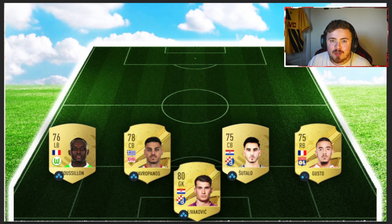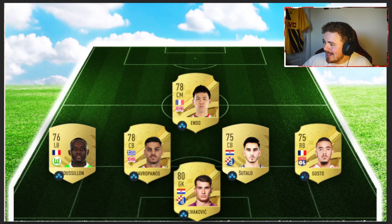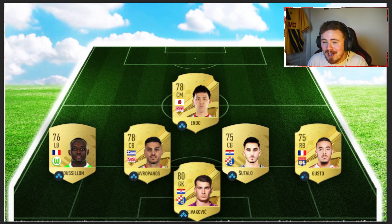For the centre-mid option, we need a hard hitter with physicals and defending stats — someone who won't get bullied in the middle of the park. So we are going for Endo, and no he is not French, he is Japanese — I think I swapped cards too quickly on FIFA Rosters, the website used to make the cards. Endo is an absolute beauty of a player. He doesn't have the pace, but he's got great physicals, defending, and is very well-rounded with passing, shooting and dribbling. Drop an anchor chem style on him, boost the pace up, and he'll be so solid in the centre of the park. The Stuttgart trio may be appearing in this team.